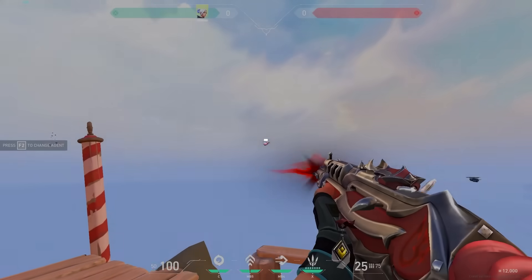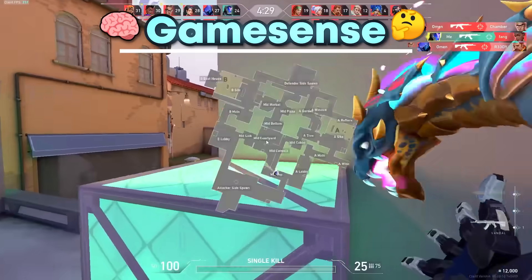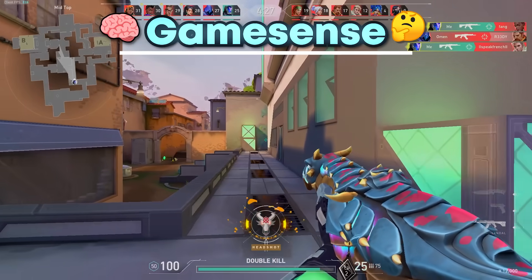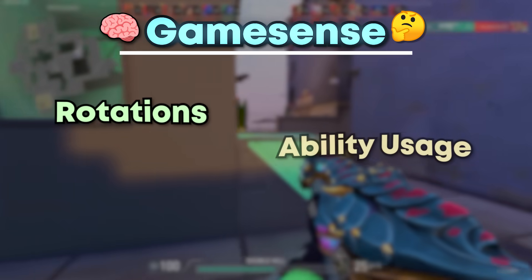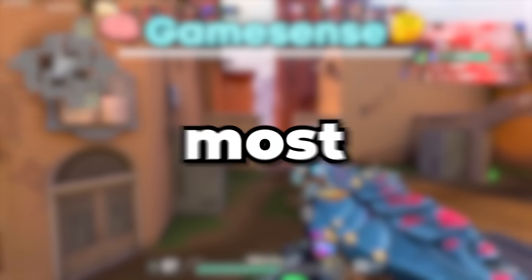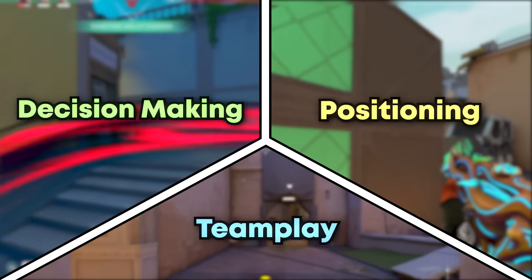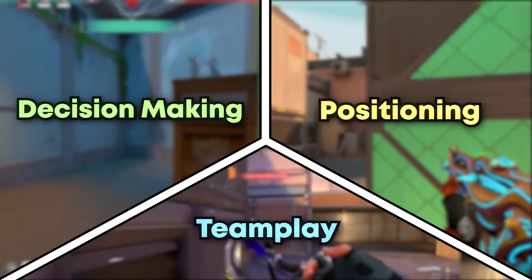Just keep practicing, keep tapping those heads, and you'll start seeing crazy improvements in no time. Game sense is an extremely broad idea and includes many concepts like rotations, ability usage, and reading the enemy team. In this video, I'll talk about the three most important concepts required to climb to Immortal: your decision-making, your positioning, and team play, and specifically how to improve upon each one.